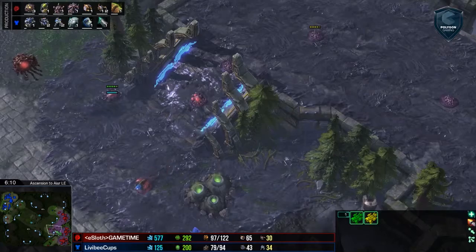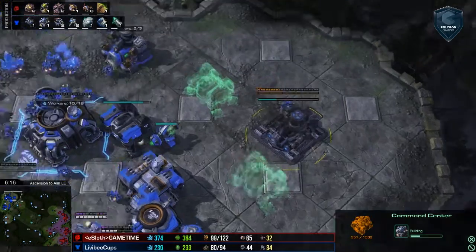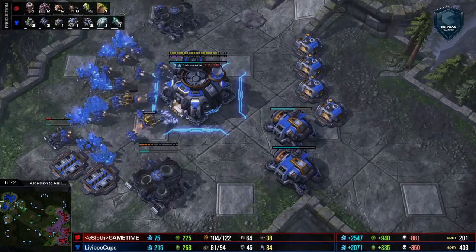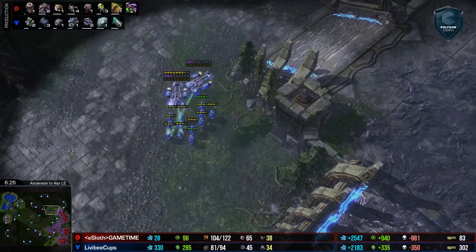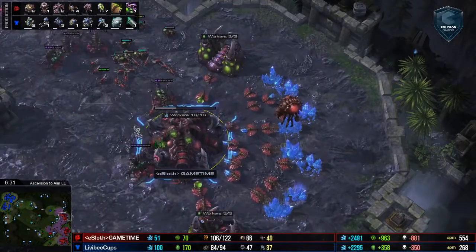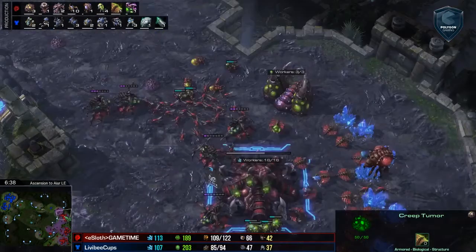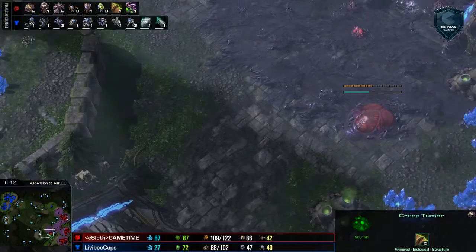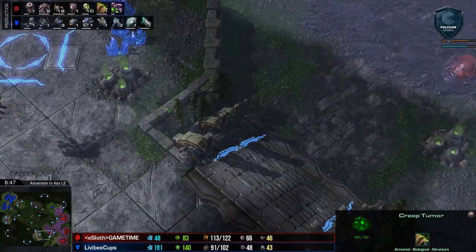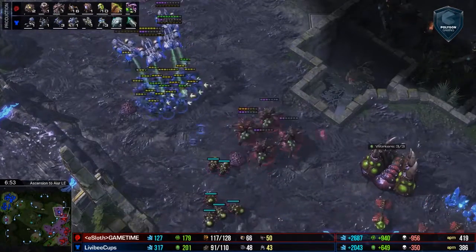There are plenty of Queens to replace that. A fourth base is getting dropped down for GameTime, and a third base is in production for Livabee. Looks like she's going to be powering up at home with a couple more Barracks. We've got a 19-worker lead right now for GameTime. Livabee is just going to keep her units out on the map to punish the creep spread and poke in at any weaknesses. Now we could talk about the base structure here at the third and the fourth — this is a great place to park, and it makes swinging your army very simple. However, the fifth base on this map is kind of hard.